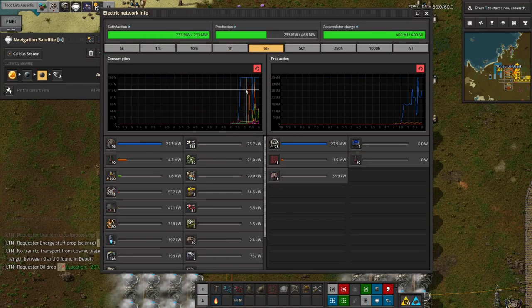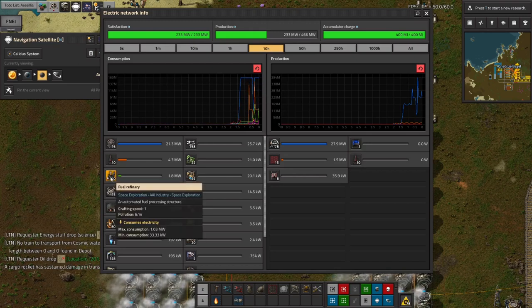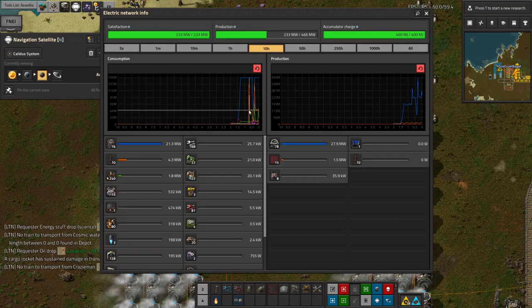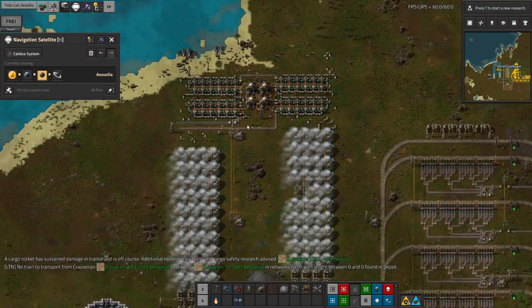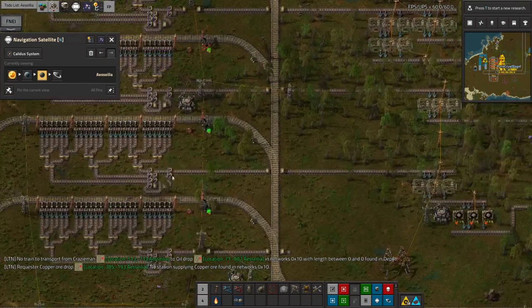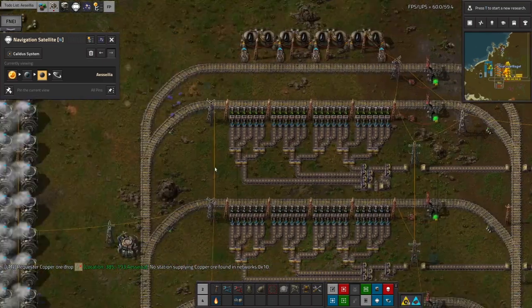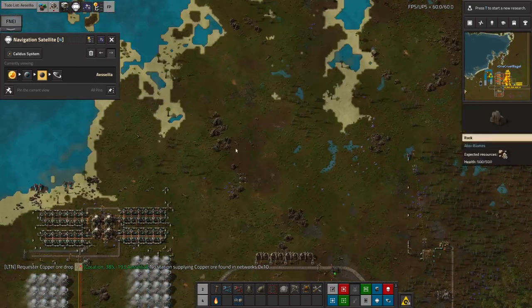Interestingly, the beacons are still the highest power draw — I was expecting the fuel refineries, mining drills, and other machines to have spiked higher, but apparently not. I don't think that's too much of a worry though, because once the uranium mine is set up and working we'll have plenty of power for a very long time. I just need to get in and tidy everything up. The uranium supply will need to be centrifuged, and I'll probably fit that in up here where there's a nice bit of space.